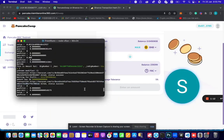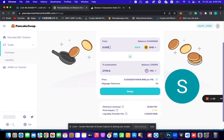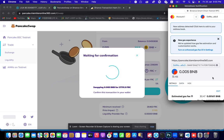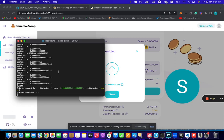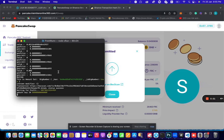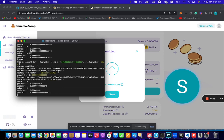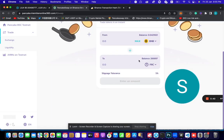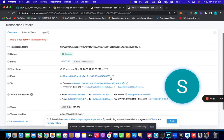Let's continue with a few more transactions. The bot is still running. Let's make one more transaction — swap, and click. Boom! It has bought again. Most people show you just one transaction, but I'm showing you multiple transactions. The current transaction was 16 seconds ago and the block number is seven seven seven five six.